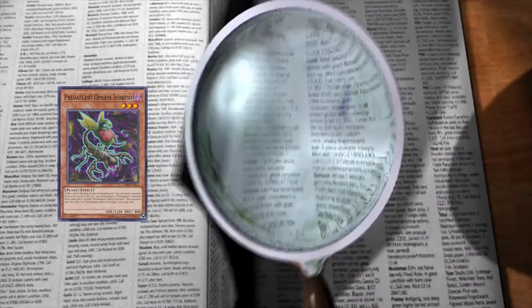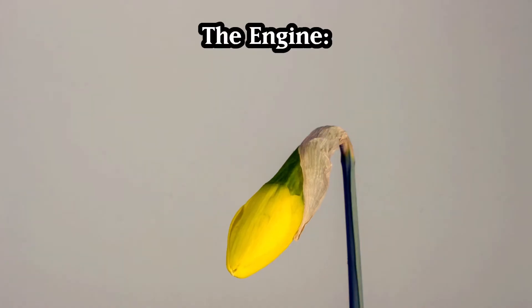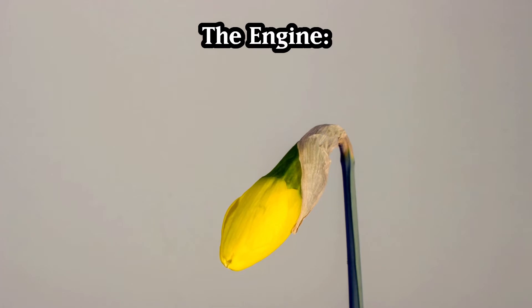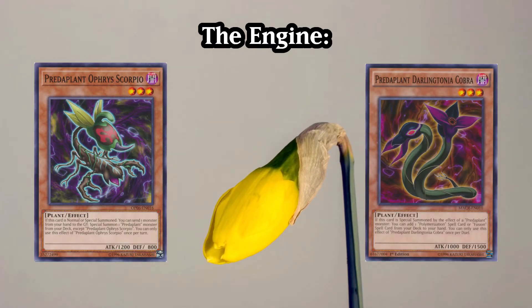Let's have a look at the cards, how they work, and ways to add a little consistency to the engine. The engine consists of two main deck monsters: Predaplant Ophir's Scorpio and Predaplant Darlingtonia Cobra.